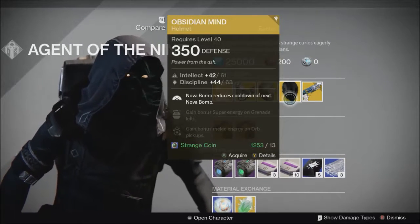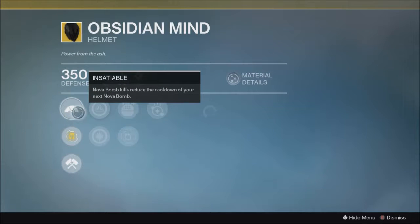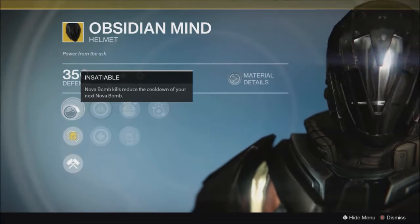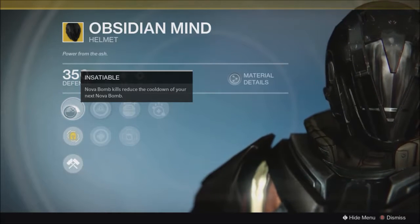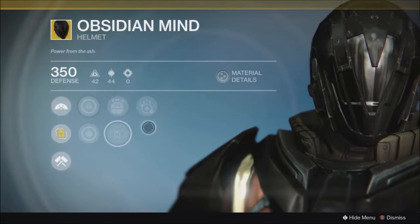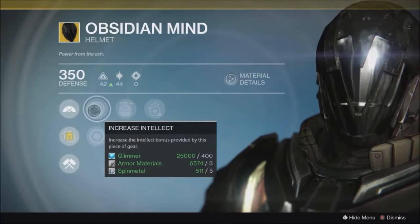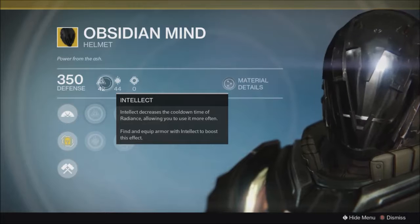The last exotic for classes is the Obsidian Mind — the exotic helmet for the Warlock — with a relatively decent roll, probably low 90s. Novabomb kills reduce the cooldown of your next Novabomb (Insatiable). So the more kills you get with your Novabomb, the more your super regenerates. Usually when you cast a super, kills with that super don't go toward your next supercharge, but with this they do. It's one of the few super abilities that can do that since it's an instantaneous effect — kind of like Fist of Havoc. It's pretty useful if you're trying to farm super kills, otherwise it's hard to get enough kills to make a real difference. Stats include intellect, discipline, ashes to assets, second thoughts, and invigoration. It will always have intellect as it's a super-based exotic.